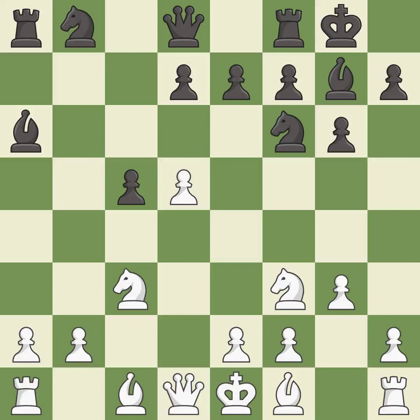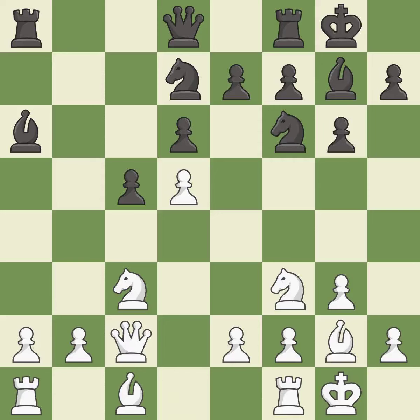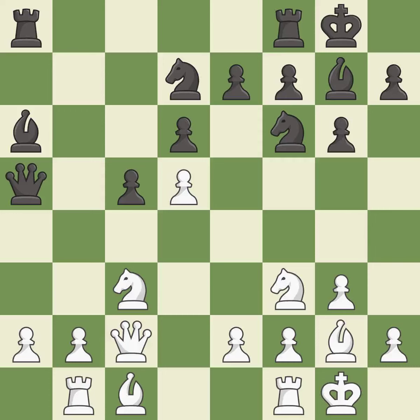Castling kingside tends to be safer because the king is further from the center. Castling also develops a rook while moving the king to safety. Castling to the same side of the board as the opponent tends to lead to less sharp positions compared with opposite-side castling. This activates a knight, then a queen, each developing off their starting squares. The rooks can see each other now, allowing them to provide mutual defense. This activates a rook off its starting square — it is the last book move.